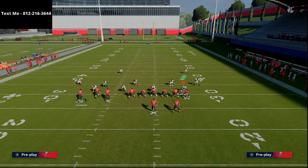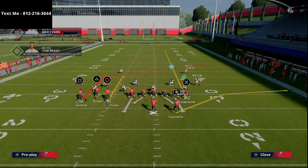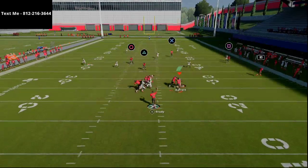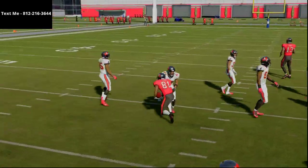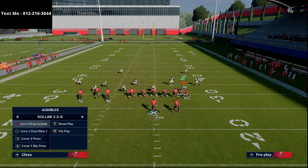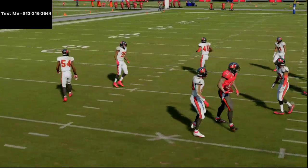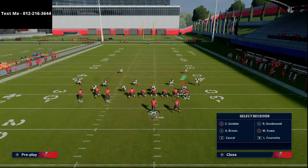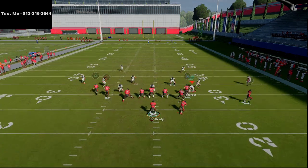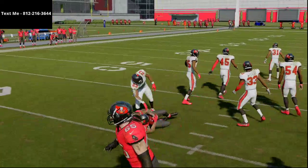Another way you can run inside switch is take Mike Evans, put him on a curl route, then take Gronk and throw him on a streak. This is more for zone coverage. The underneath hook routes are going to get pretty good separation against zone. You can also take Mike Evans and put him on a hitch - against zone coverage they do a decent job. You can smart route Mike Evans on his hitch route and it turns into a nice combination against zone, getting them in different spots so you can pass lead the open hitch route.